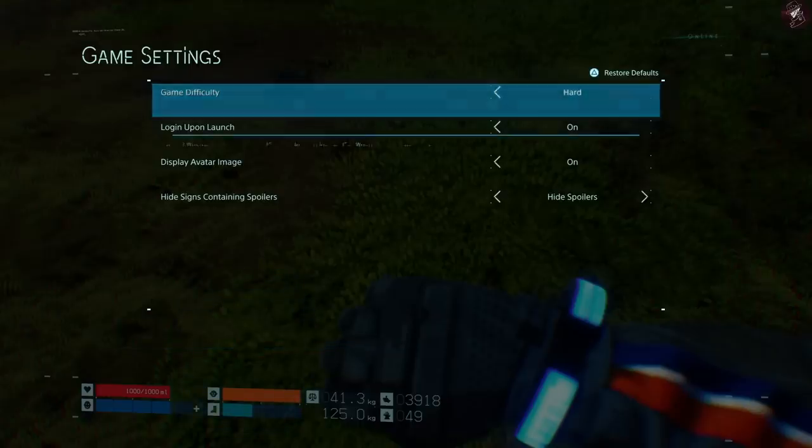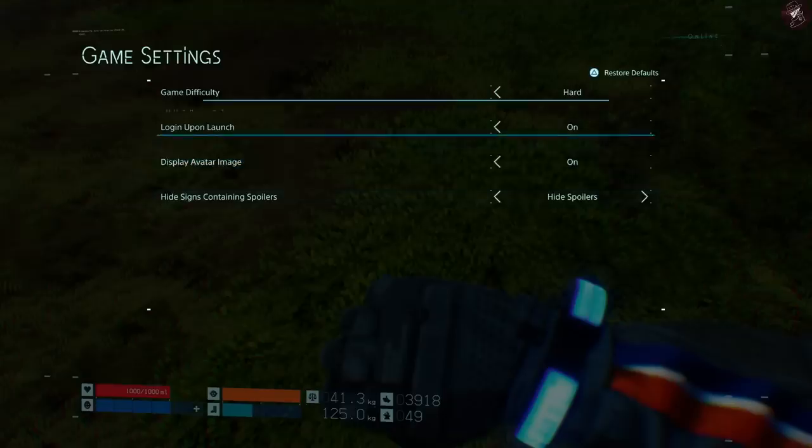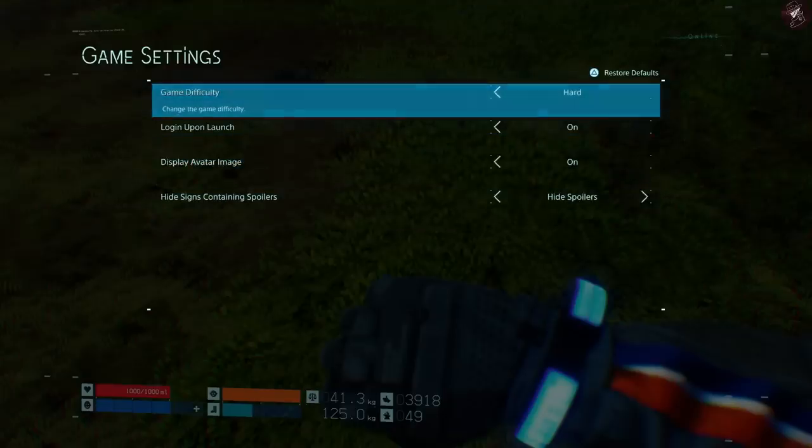If you are struggling with BTs or Mules specifically, lowering the difficulty rating makes it much easier to sneak past and bypass them, because there are a lot less BTs and their sight and sound sensitivity is a lot lower. That's basically how the game sorts out difficulty.